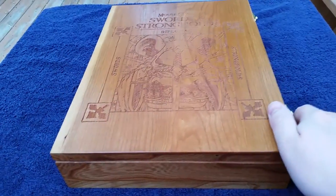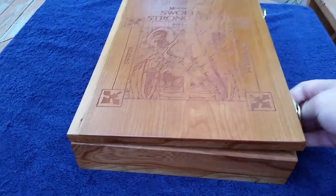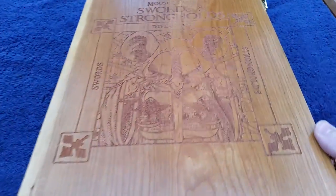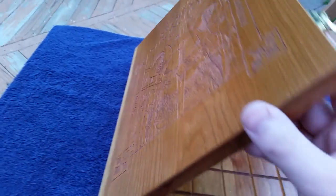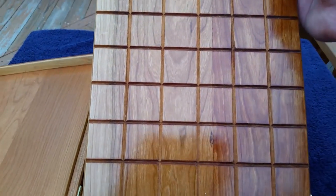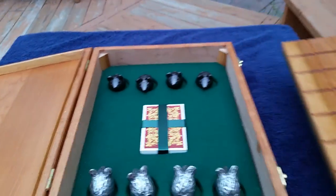MDF, HDF, laser-cut, thin, flimsy wood boxes that warped or fell apart or were just disappointing. This is a wood box. The hardware is excellent. The hinges are strong. The wood is amazing. And this front initial graphic is perfectly etched into the wood. So when you open it up, the first thing you're going to find is the game board itself — absolutely stunning. And it is backed with some felt so it won't scratch your playing surface.